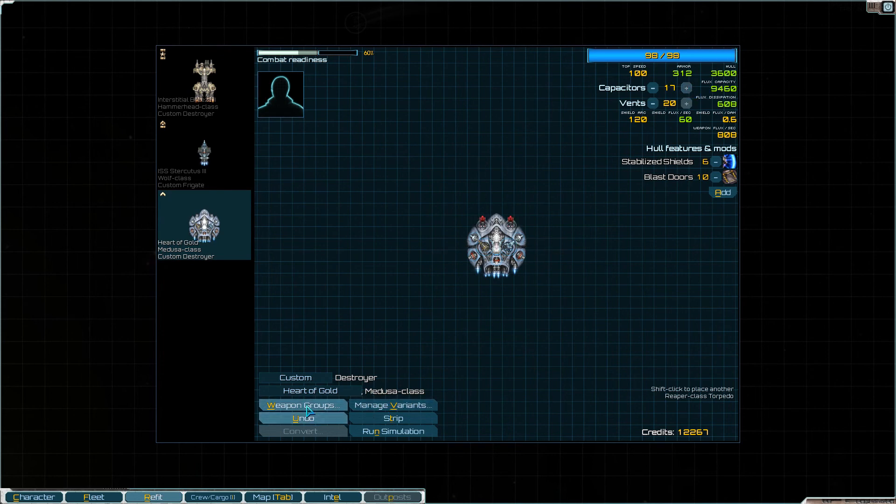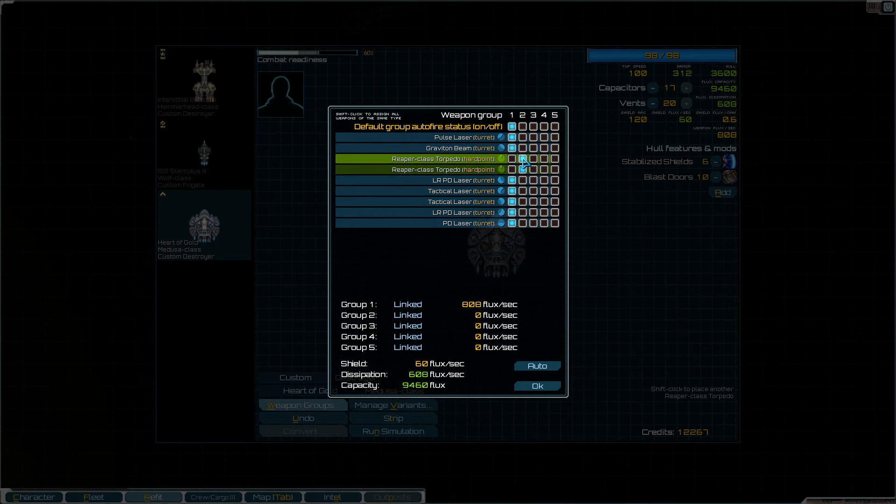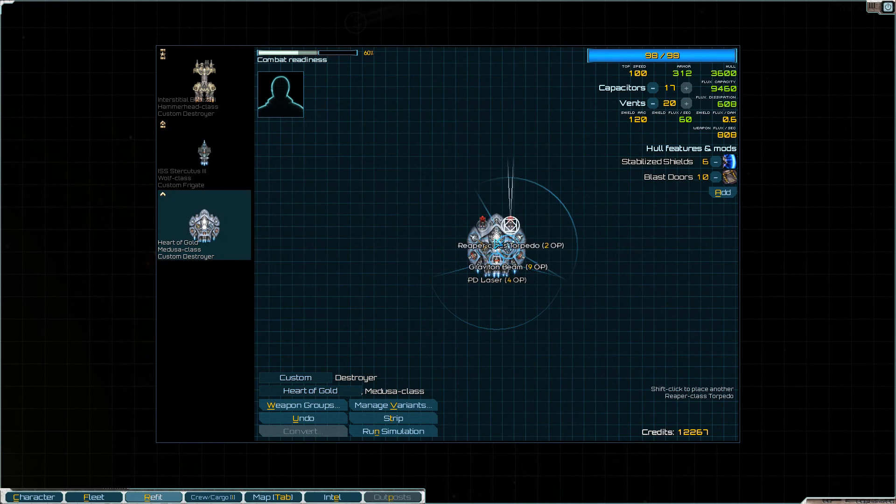Yeah, let's try that — and then weapon groups: these two are one group, this is going to be three. And then these are all the same. Let's put the Graviton Beam there, then this one controlled — the Pulse Laser and the Reaper I'm going to control, and then everything else can be auto. Reaper torpedoes I definitely want on alternating fire — it would really suck to fire both at the same time. Unless I was fighting a capital ship, but I would never fight a capital ship with just a Medusa and these ships.